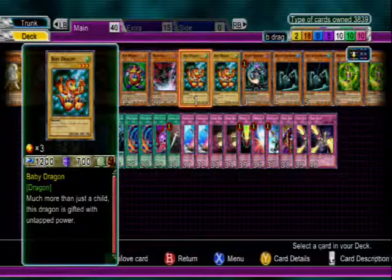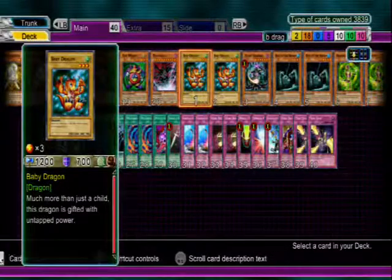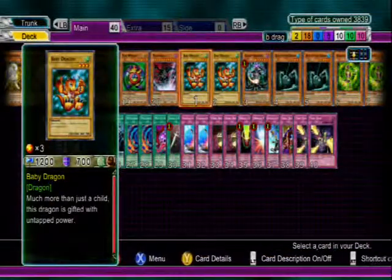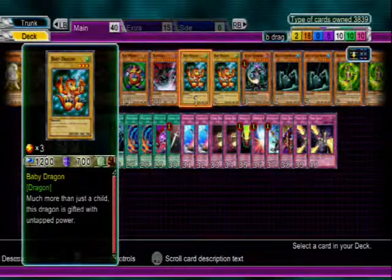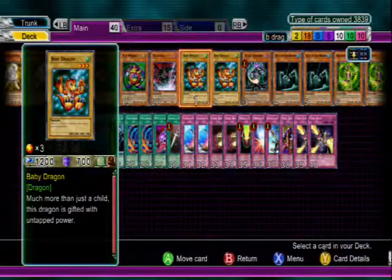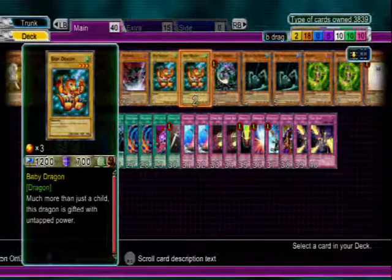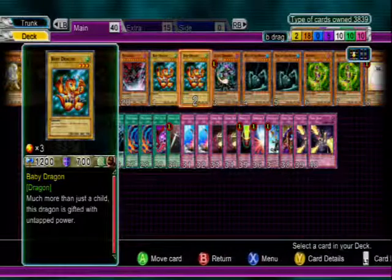So to start off, we have two Baby Dragons. It's an ordinary vanilla monster — vanilla meaning normal. It's 1200 attack, not too great. It's level three, which doesn't mean too much. It's a dragon — Baby Dragon — and the flavor text says 'much more than just a child, this dragon is gifted with untapped power.'